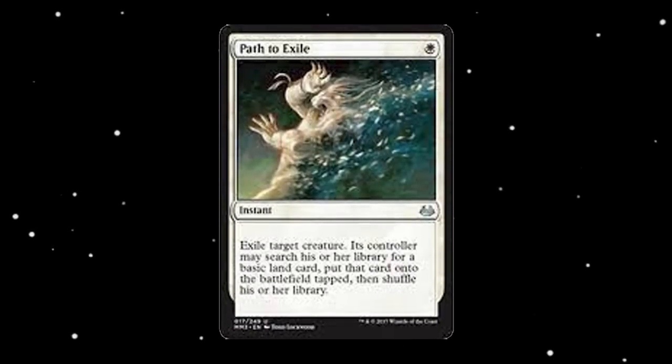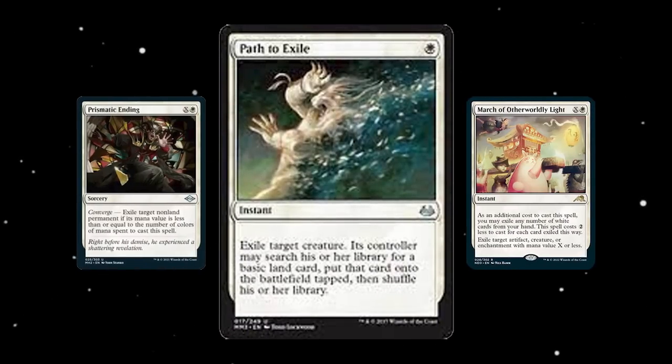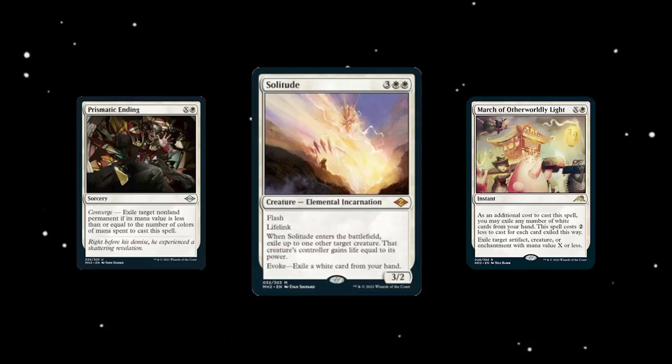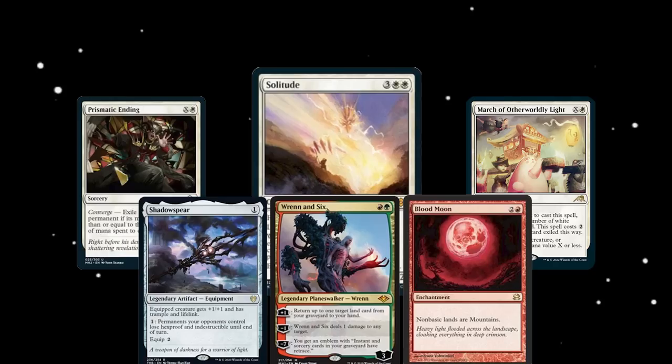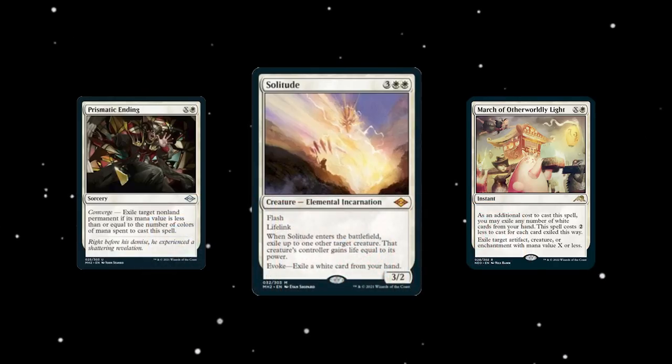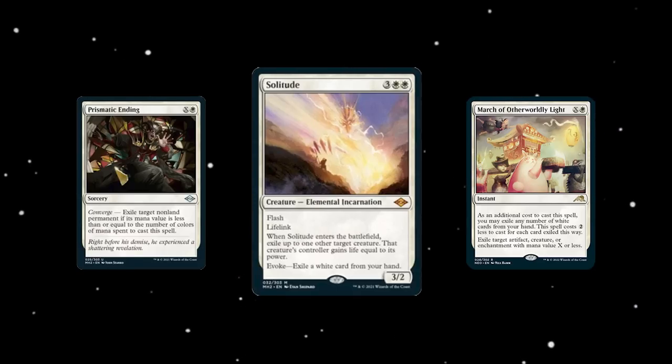At number 5 we have Path to Exile. With Prismatic Ending, March of the Otherworldly Light, and Solitude being introduced to the format, Path to Exile was quickly cut from all midrange and control decks. With Prismatic Ending being able to exile non-land permanents, it not only trades one-for-one but also gets rid of annoying permanents in the form of artifacts, planeswalkers, and enchantments — something Path to Exile could never do. Also, the fact that it does not give opponents a land is huge, which is very relevant right now in the Modern format with most spells being 1 or 2 mana.